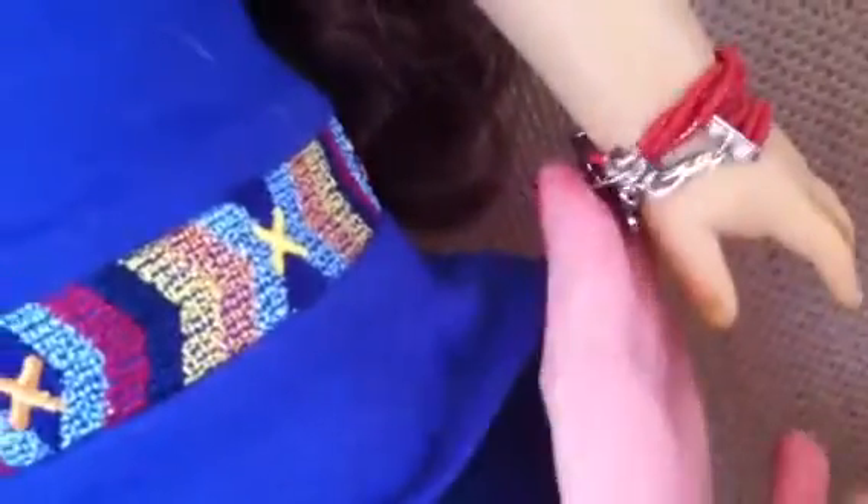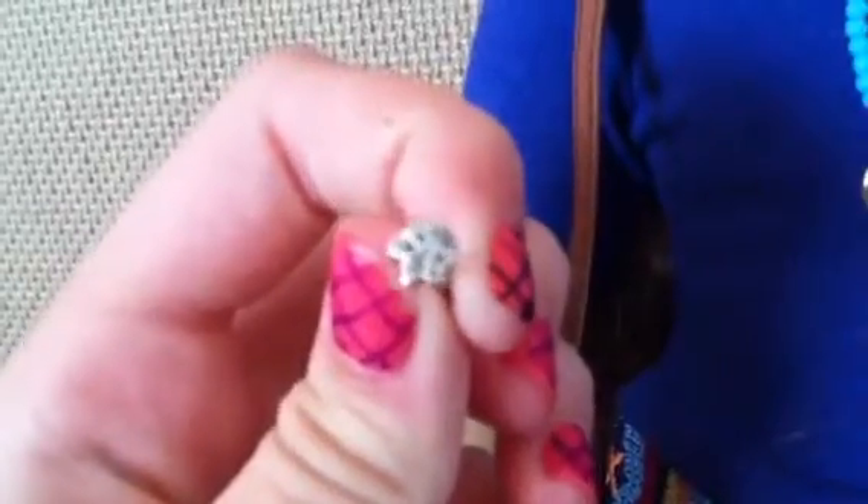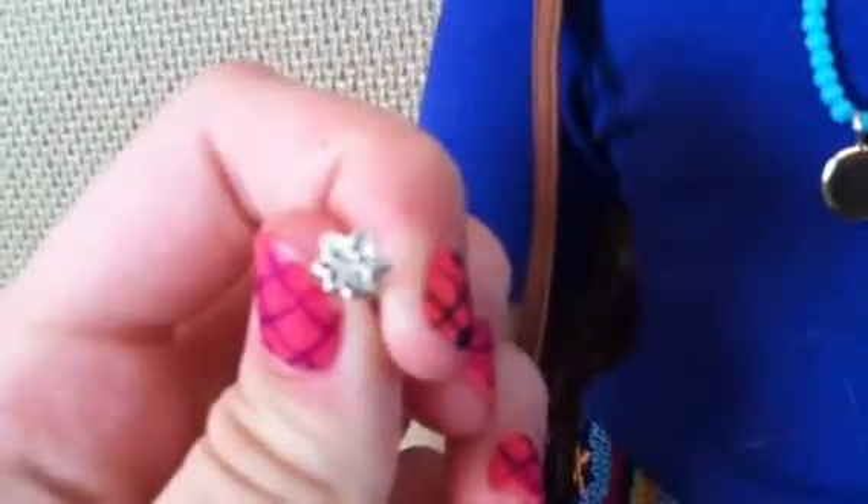She has two bracelets that clasp the same way, and it's kind of hard to get them on sometimes — it took me about an hour. These feather earrings are really cute, and she also came with these little flower earrings.